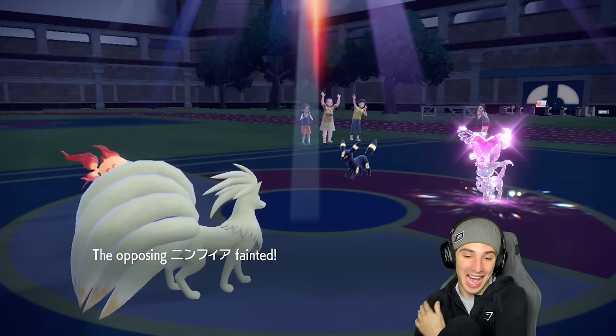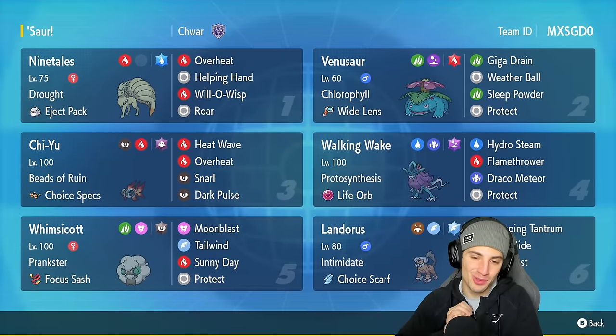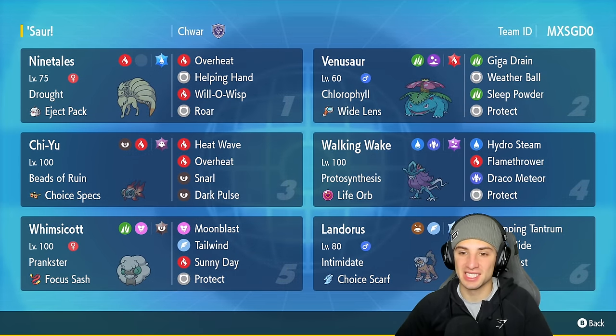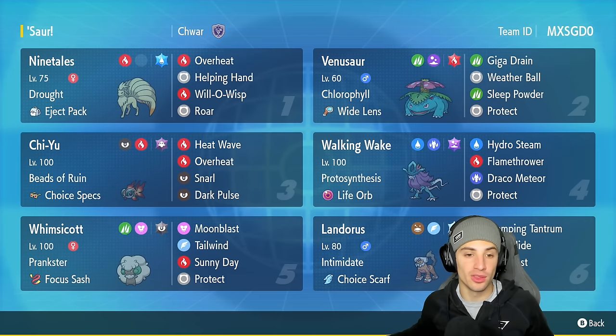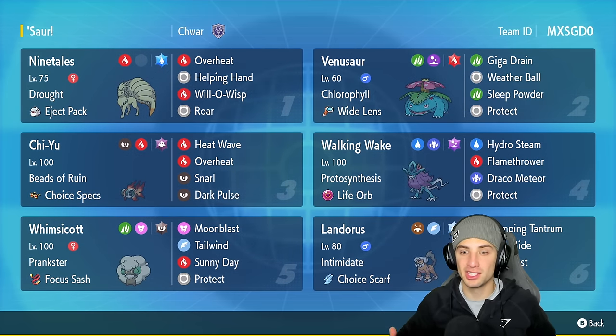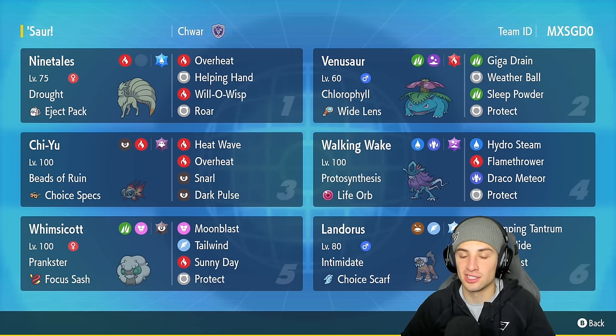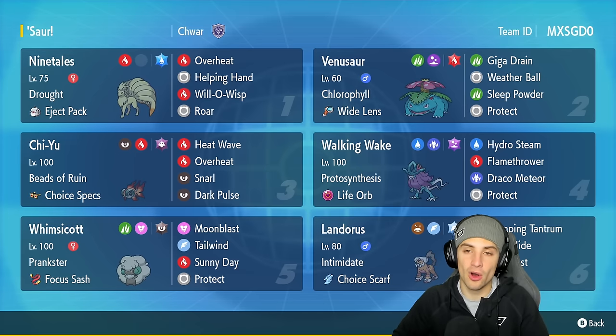3-0 perfect record! Those boosts are absolutely insane. That is how you use Venusaur in competitive Regulation F — this Pokémon is going to be a huge threat on the ranked ladder. Any weather Pokémon that doubles its speed is always solid, Venusaur has a great moveset, can put Pokémon to sleep, deal big damage, and get a massive boost in the sun. Walking Wake was absolutely amazing today as another great sun attacker. Chi-Yu and Landorus provided great back-end support, with Whimsicott and Ninetales as top-tier sun setters for Venusaur.